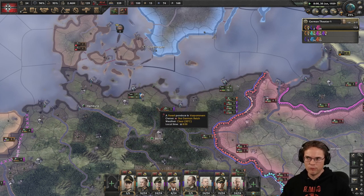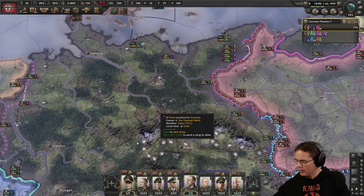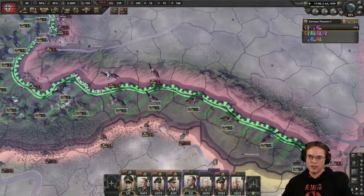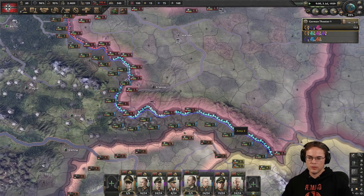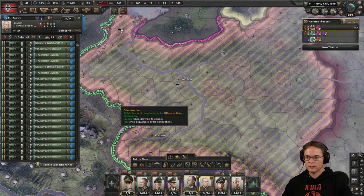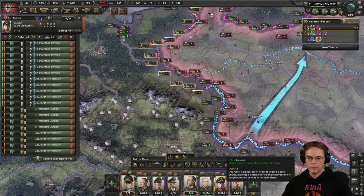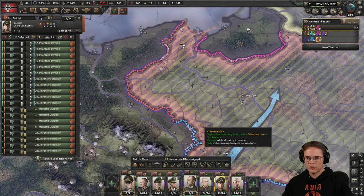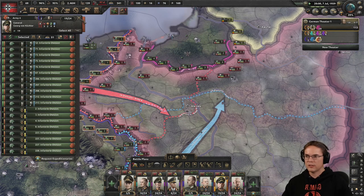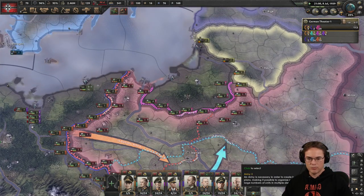We better get that Ribbentrop Pact going — it might be beneficial, it's not essential. I could just go for Poland anyway, they don't seem to have much of an army down here. My cavalry can just swarm across. Let's start making some plans. All the way to there — I don't know that I will do an offensive attack quite so much with these guys though, because I tend to use armoured units for that sort of breakthrough and just let the other stuff move in behind. But it doesn't hurt to have some plans made just in case.